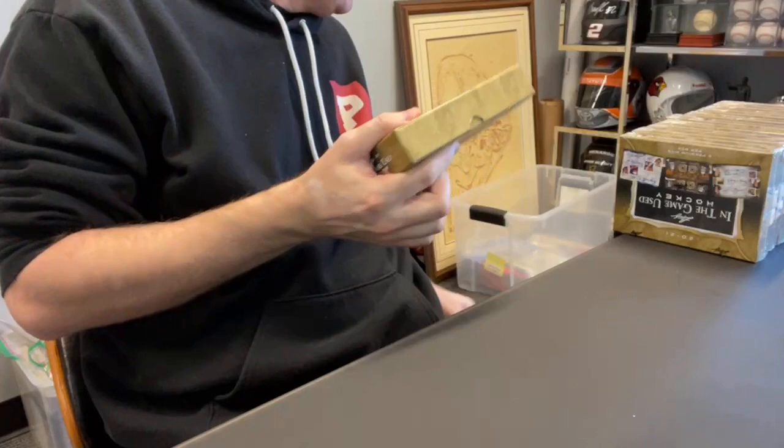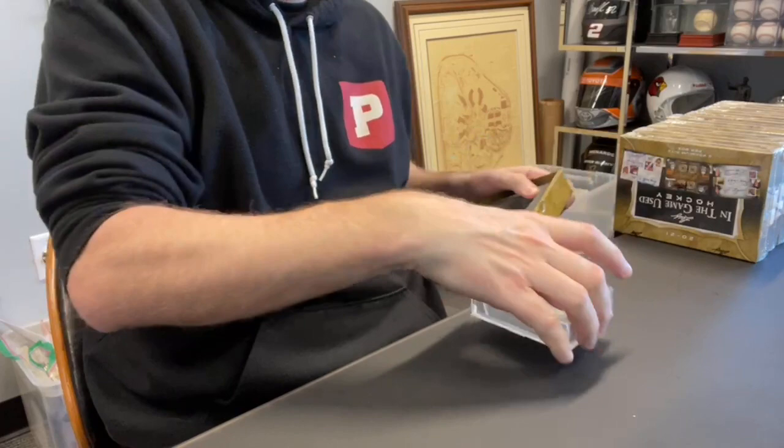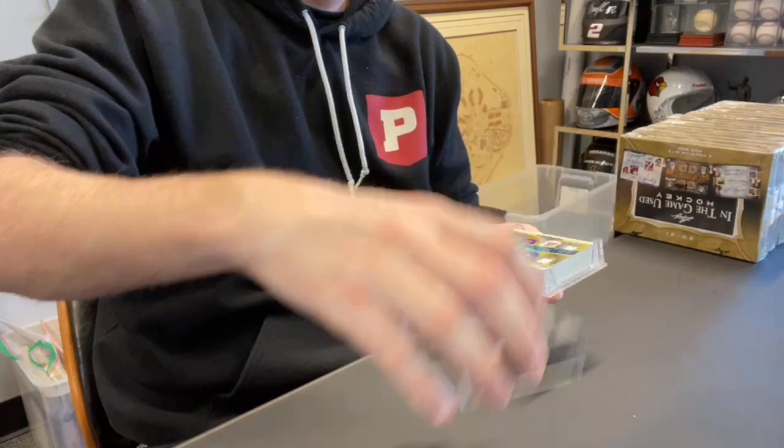I do have a couple more cases of this. Card one off the top is going to Drew B. Here's what I'm going to do — I'm going to take the cards out and just put them down, so it'll be a little different. I want to double-ensure it stays in the same order, so I'll put it right there and then pull the cards off the top.